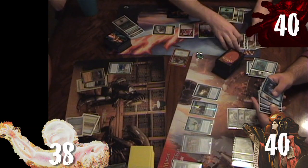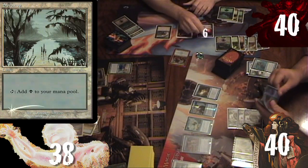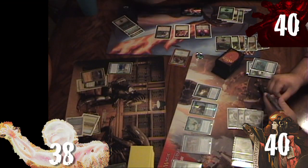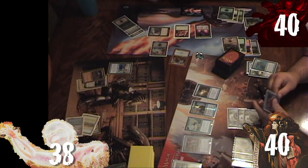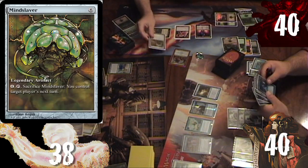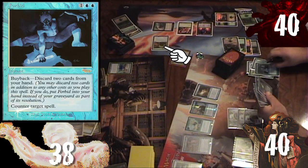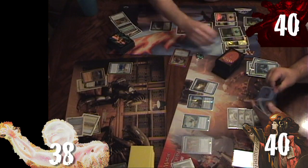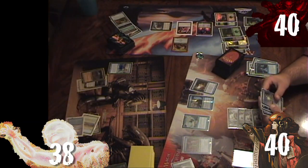Rob untaps, draws Terramorphic Expanse, plays Swamp from hand, pluses Liliana for another Swamp, taps Coffers for ten, and uses Planar Portal to find Forbidden Orchard. With remaining mana he casts Mindslaver, which Ronnie Forbids. Rob then taps out to recast Glissa and passes.